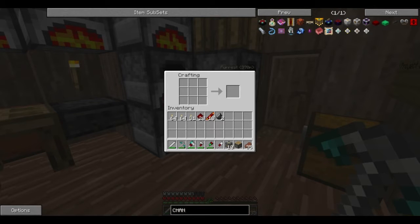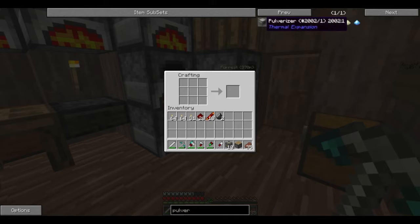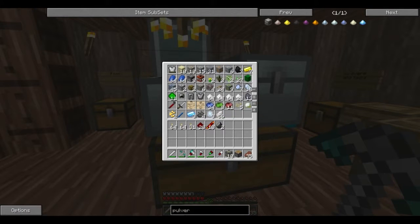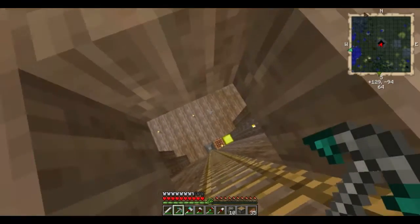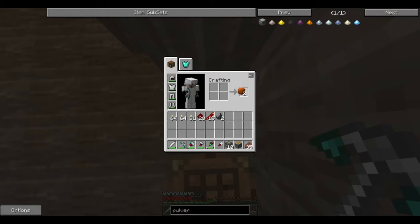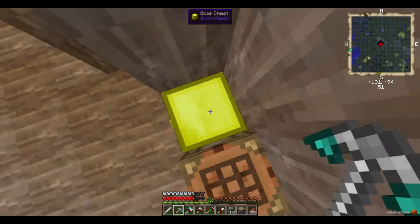What did I miss for a pulverizer? Oh — copper ingots, of course. I don't know if I actually have any copper. Let me go check my big chest down here — this is where most of my ingots and stuff are. I've got some copper.